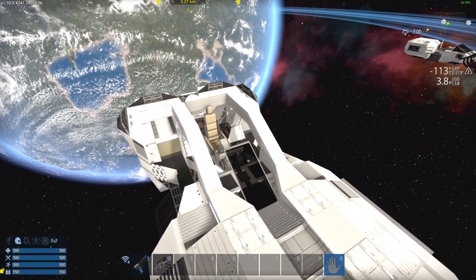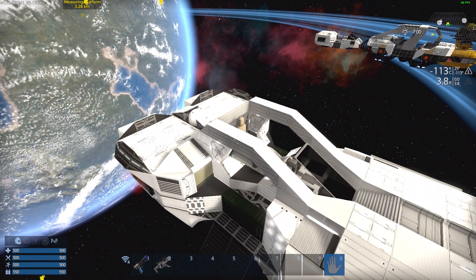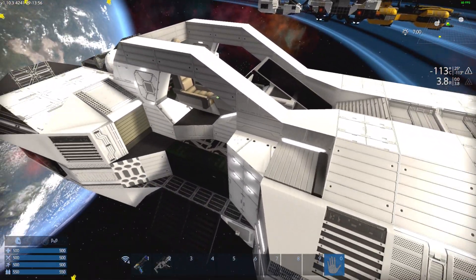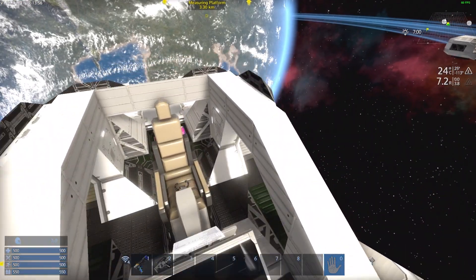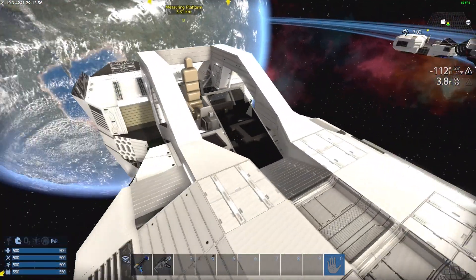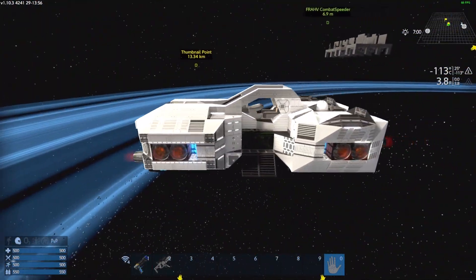Air-wise, there is none except for whatever might be in the atmosphere of the world you're driving around. There are no O2 tanks, there's no O2 station, and obviously because it's an open cockpit vehicle there are no ventilators. So yeah, that was a nice and easy bit of the video to explain.